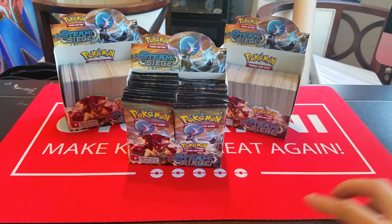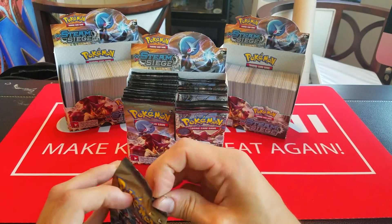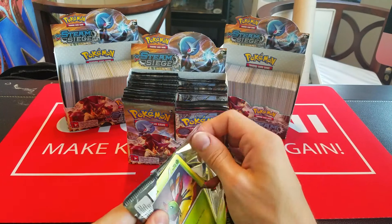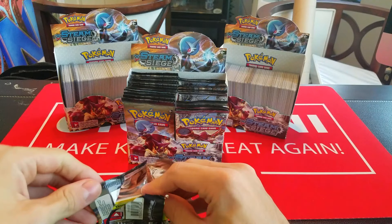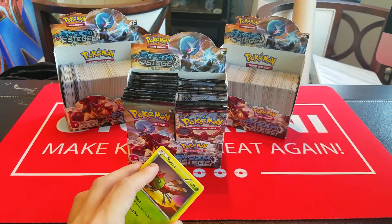So we have Drifloon, Merill, Shellos, Mantine, Klink, Persian, Rapidash, Special Charge, Reverse Avalugg — which is a rare, that's kind of cool — and an Oblivion Wing Yveltal. So that's actually not a bad way to start the box off so far.